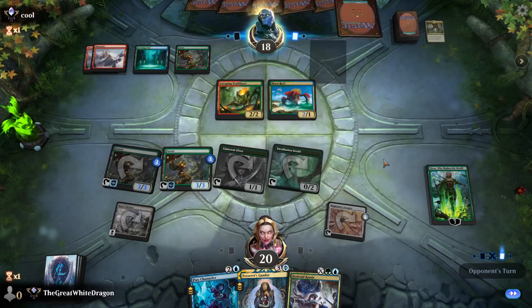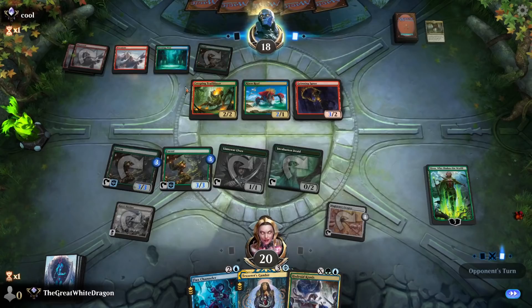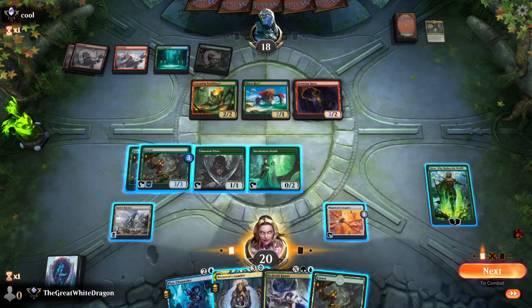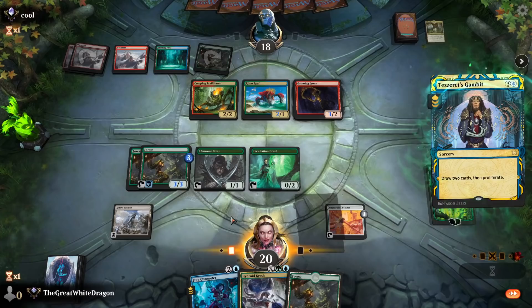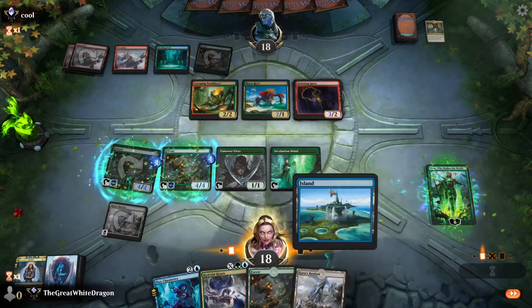If you attack Nissa, I'll let you. It's an infinity combo — yeah, I remembered this. I'm gonna drop a Flux Channeler boys, trust me on this. Trust me on this! I actually got it, that's pretty nice.